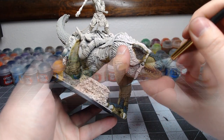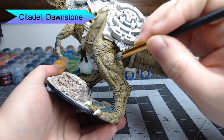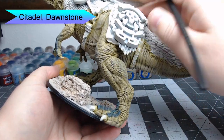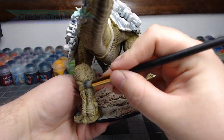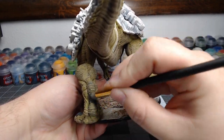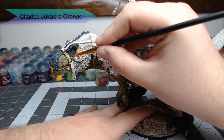Our final layer of dry brushing on the skin is going to be Dawnstone — we're going to paint this on the knees, the joints, and any spots that should look a little more roughed up on the skin of the T-Rex.